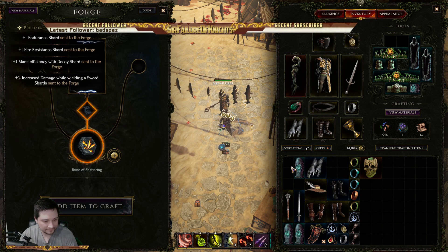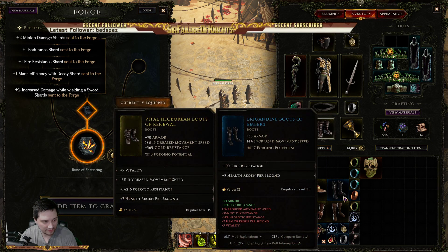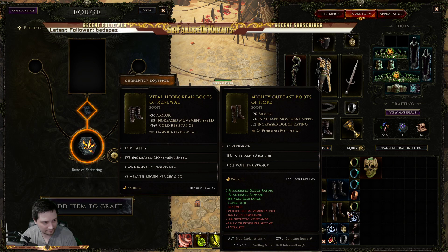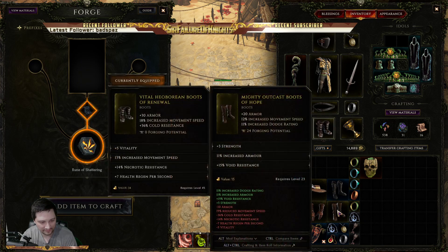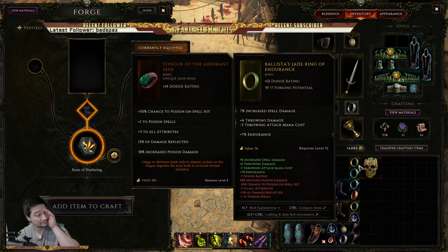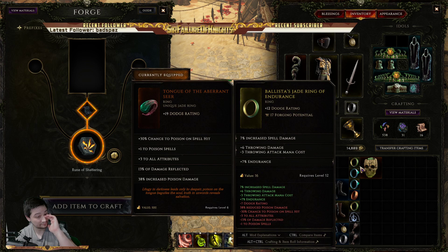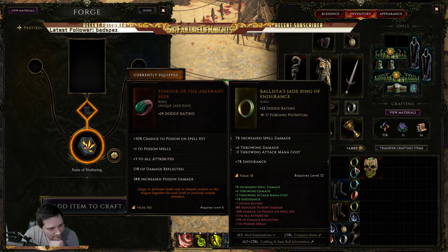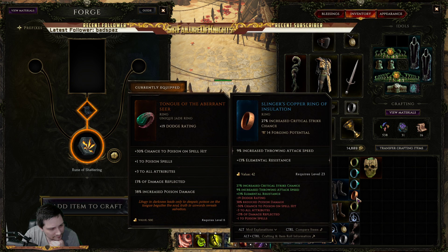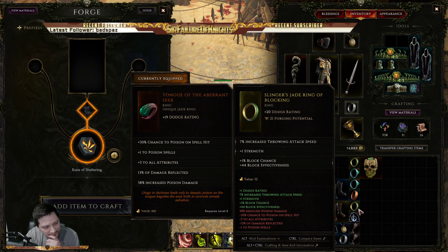Let's go and shatter you. I'm going to shatter this one. I guess we can shatter this one — no, that's not really worth it, I think I'll just sell that. I have to use this one. Increase critical strike chance.